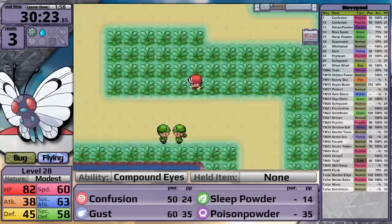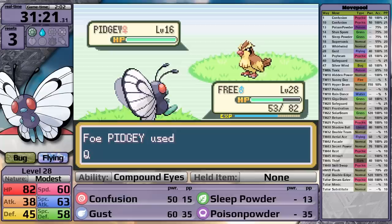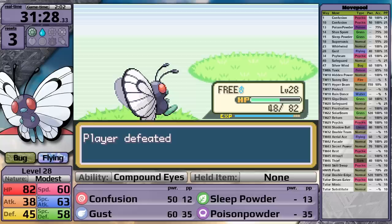On Route 6, before fighting the trainers, I decide to catch some HM friends. I can use Sleep Powder to catch myself a Pidgey, and then it's time to defeat the trainers heading into Vermillion City. The first one is Picnicker Isabel, a replacement for junior trainer Sandy from the Generation 1 games. She has the same team but she is a Picnicker, not the same trainer. I'm sure these birds are great at ruining your accuracy, but not today because Confusion one-shots all of them.